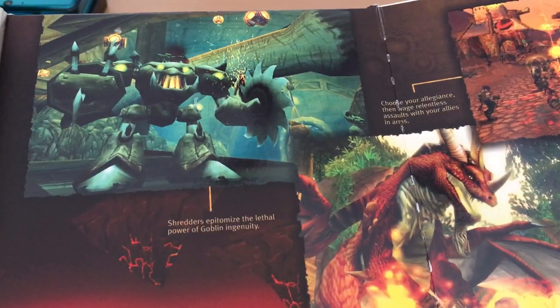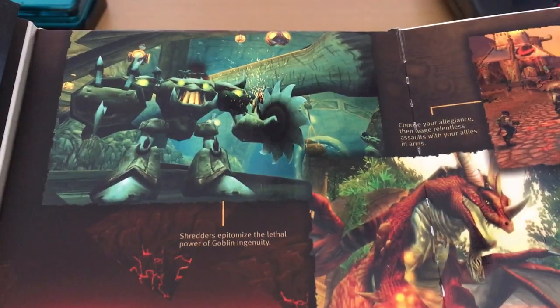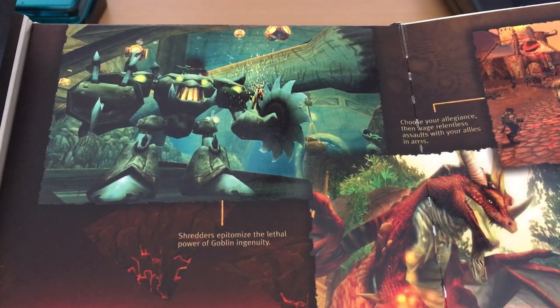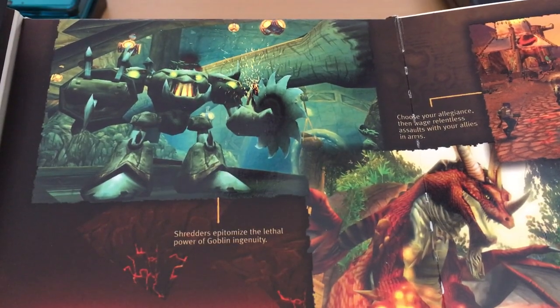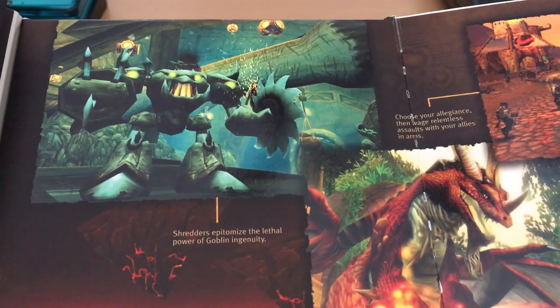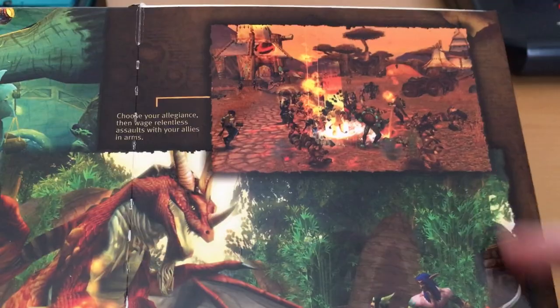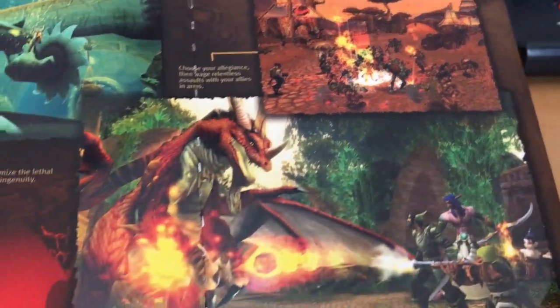We have some screenshots of things like 'Shredders epitomize the lethal power of Goblin Ingenuity.' There were not many Shredders in vanilla World of Warcraft. That shot actually got me really excited, I remember, but it was very hard to find a Shredder in vanilla. 'Choose your allegiance, then wage relentless assaults with your allies in arms.' And I do appreciate there is a battle at the crossroads in that picture — that certainly takes me back.